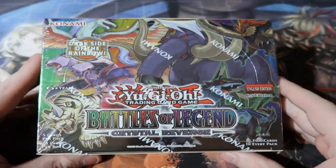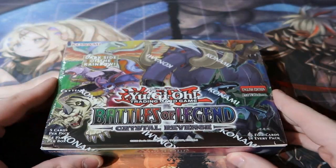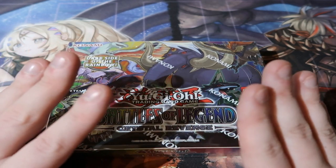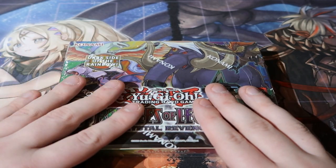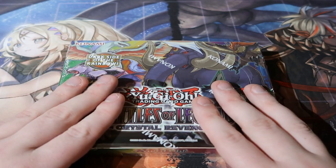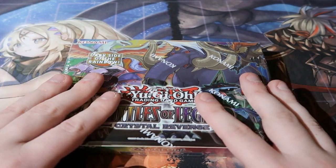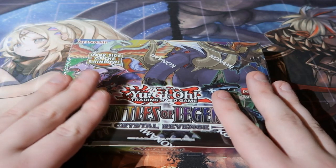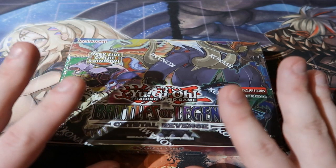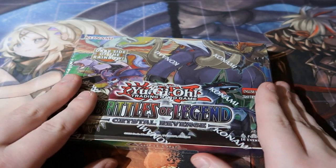We'll open up one of my favorite Battle of Legends boxes — we're opening up Crystal Revenge. To tell you truthfully, I had a second booster box of this. I opened it off camera on release day. Sadly, I don't have the footage because I opened the box at my actual workplace. There is CCTV of it, but I can't release it due to business policy. But I pulled the starlight Access Code Talker, which is worth 700 pounds — it was massive!